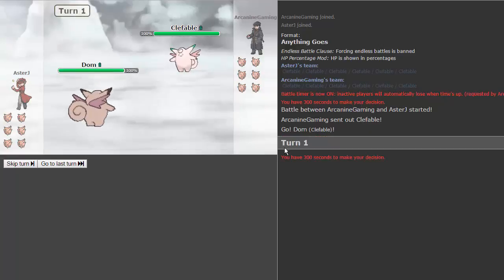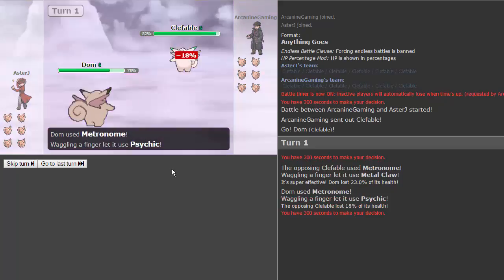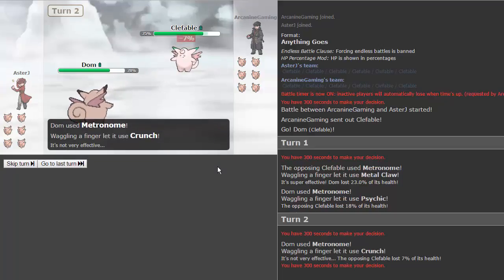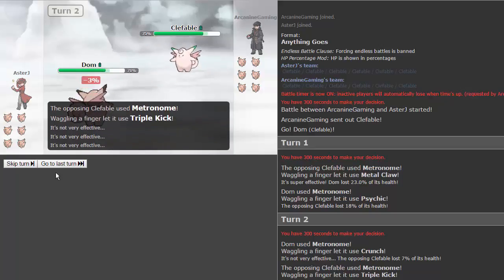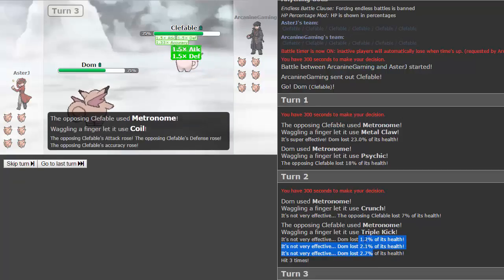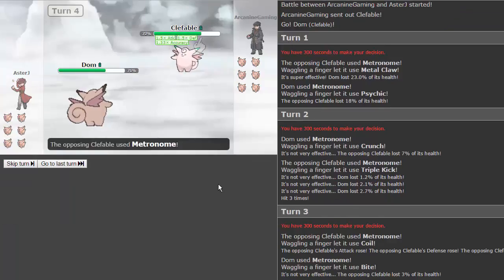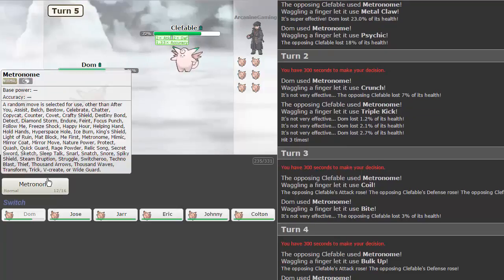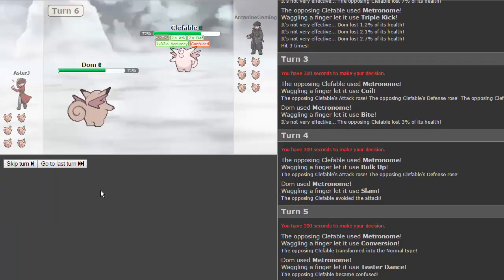Metal claw straight off the bat — super effective! He goes for psychic, doing about the same damage. We get crunch — not the move I was looking for but okay. Triple kick: one, two, three hits — it goes up in power as it goes on. He gets coil — a little scary. We keep going for metronome and get bulk up this time. Can we get roar or whirlwind please? We get conversion, turning into a normal type. Teeter dance — he's confused. Not too bad.